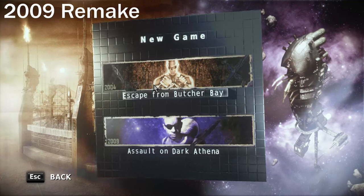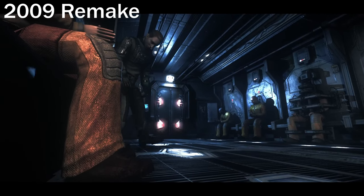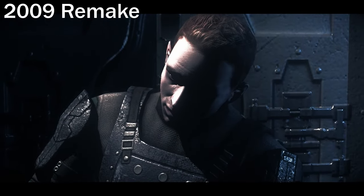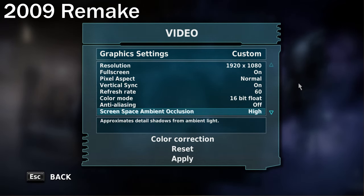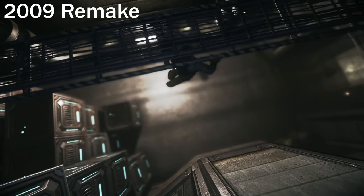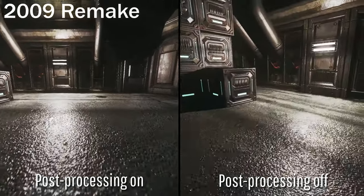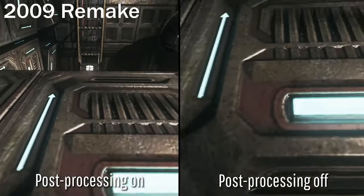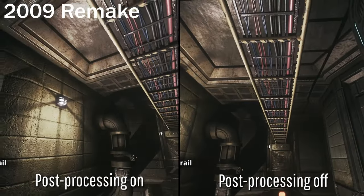The 2009 remake includes Assault on Dark Athena, which continues the story. Not everyone will like the graphical changes from the original — the overall image is a lot less sharp and the colours are clearly more muted in comparison. As for settings, there seem to be two major additions: ambient occlusion and post-processing, which includes things like depth of field and motion blur. Disabling post-processing does lessen the softness of the image — it's still not as sharp as the original, but at least there's an improvement.